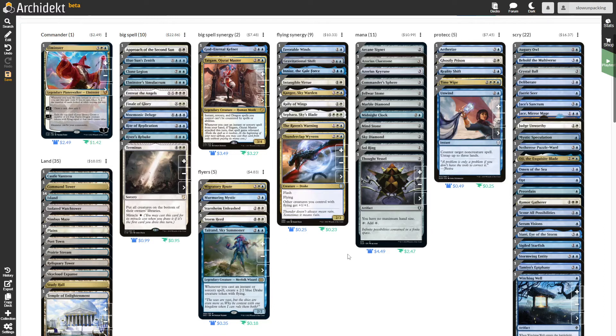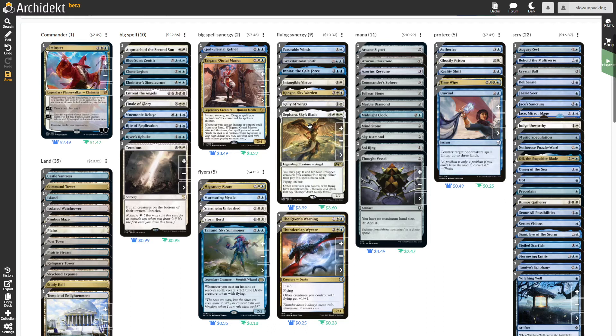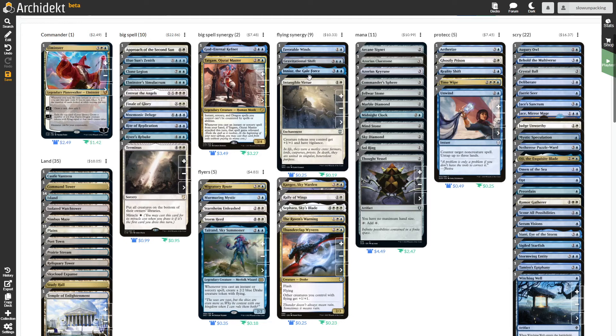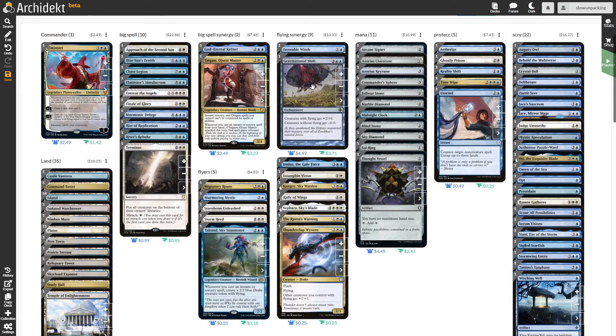Ten 1/1 flying creatures that didn't cost you anything will deal 10 damage to your opponents, but you can already double it with Thunderclap Wyvern — you'll probably have four mana left over to give all your creatures +1/+1. There are better pump abilities for this, like Rally of Wings, a two-mana instant that untaps all your creatures and gives your flying creatures +2/+2, which is the most relevant thing here. There's also one that gives creatures without flying -2 power while your creatures with flying get +2 power — so that'll be 30 damage already.